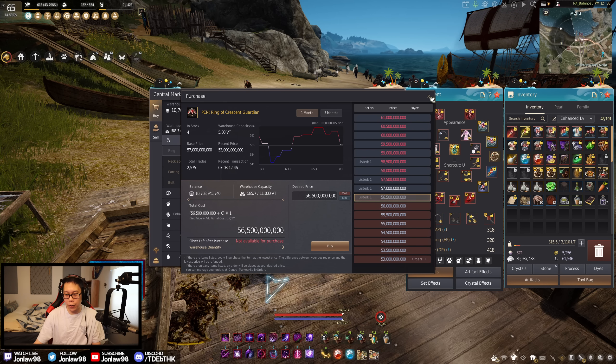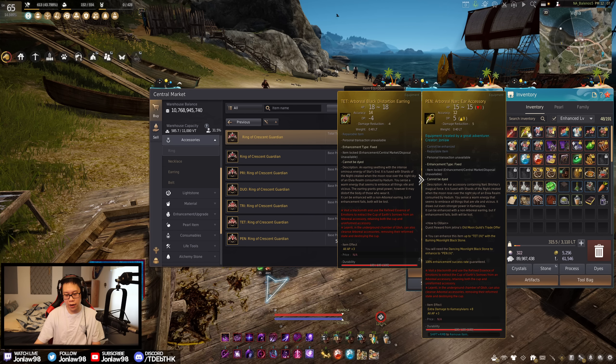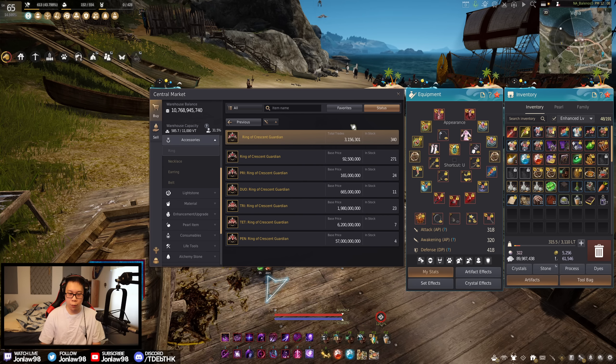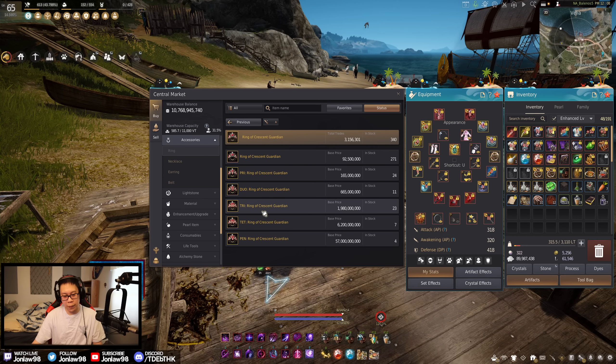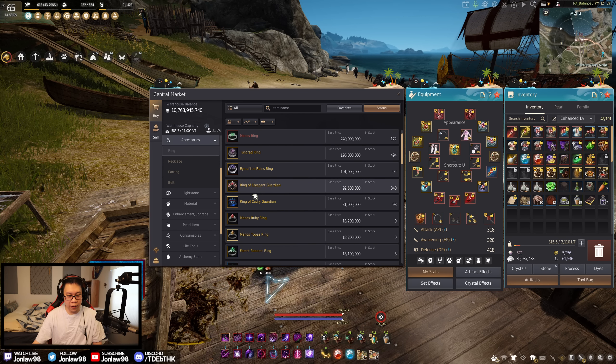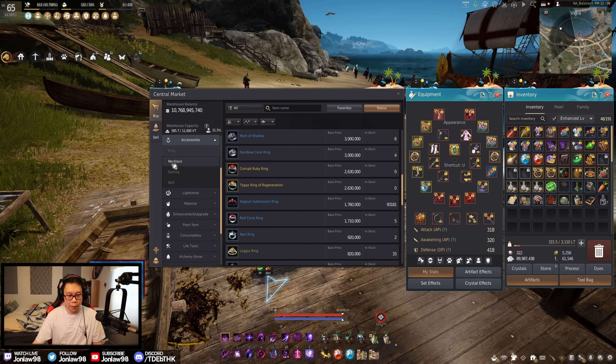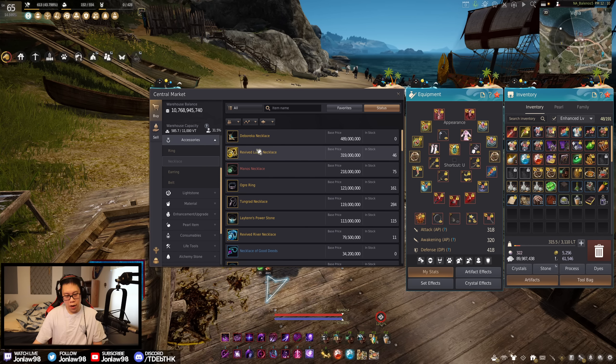Everyone gets a free PEN Crescent from Jatina's at least once — that's a good 55 to 60 billion saved. For new players choosing a Jatina accessory, it depends where you're at, but for most people the PEN Crescent Ring is probably the best option. Everything else: Monos is for life skills, Cadres are for DP/DR builds, and realistically everything else is kind of a meme — I wouldn't recommend it.